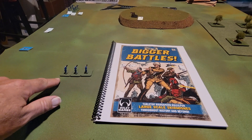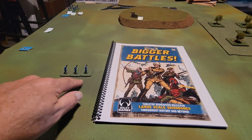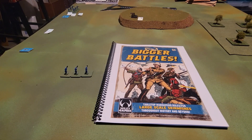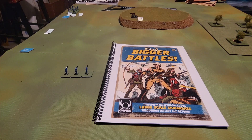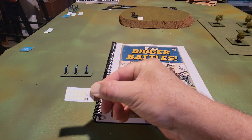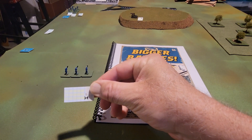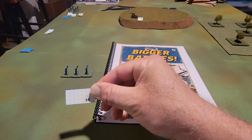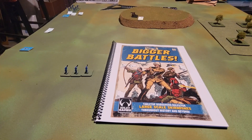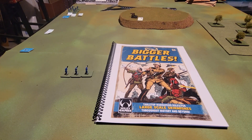Another difference from standard Fistful of Lead: each unit has a number of wounds equal to the number of soldiers. We'll continue with 15 wounds per unit based on the One Hour War Games scenario, tracked on little character sheets with three rows of five — crossing them off with a pencil as wounds are taken. Morale is rolled into those wounds, so a unit remains effective until it runs out of wounds.